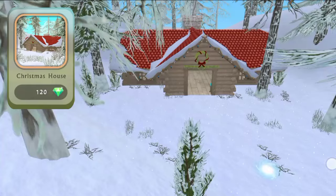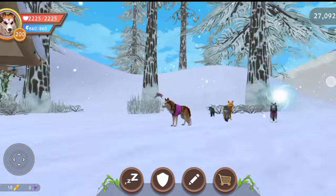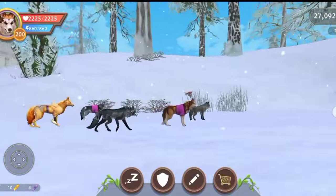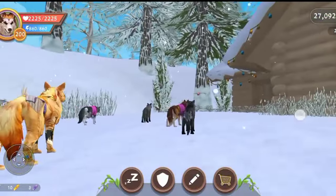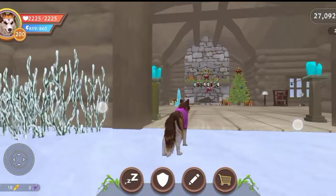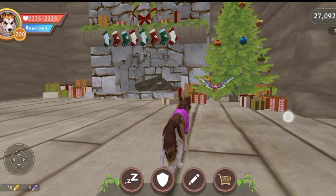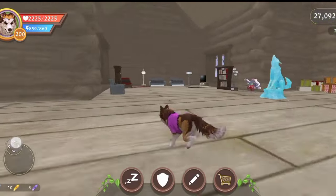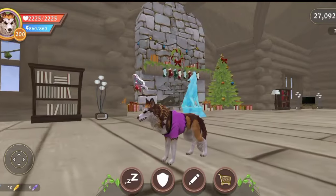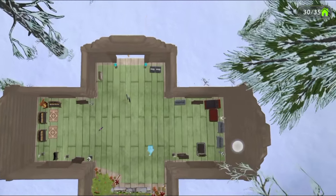Let's go to the Christmas den — this one you can get for 120 gems. Did you hear that cool Christmas music playing in the background? This house is completely covered with snow — snow in the background, snow falling — that's a good house for the Christmas season. We have a Christmas tree, gifts, and a fireplace. Everything you need for Christmas. Very big area for den items on both sides. We can put 35 items in this house.